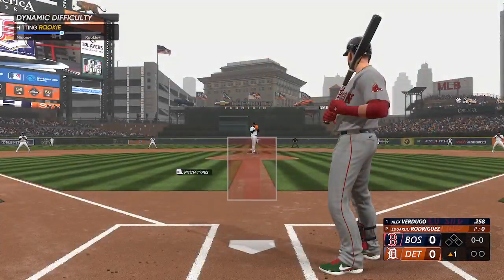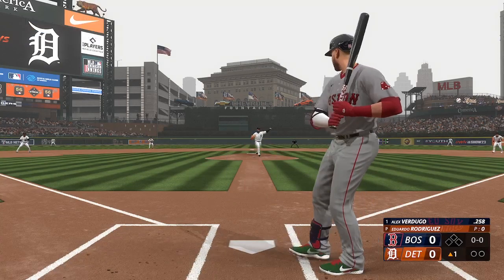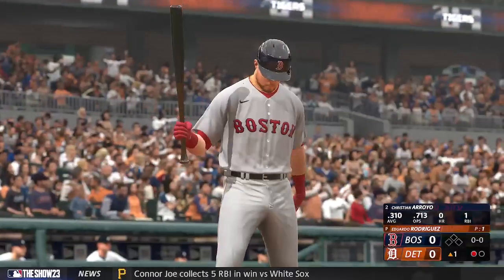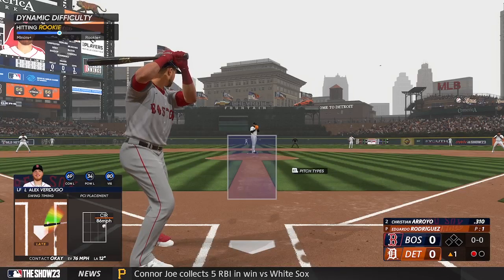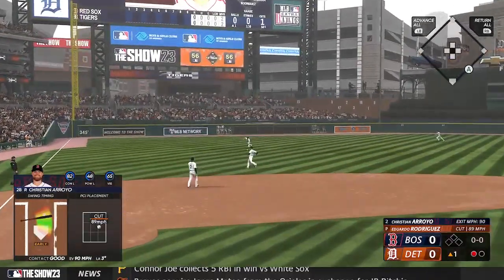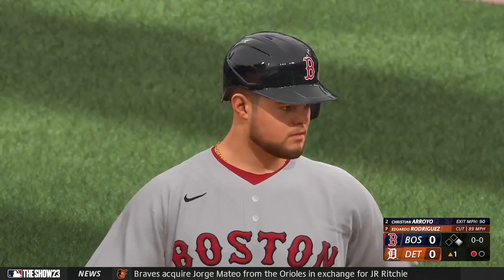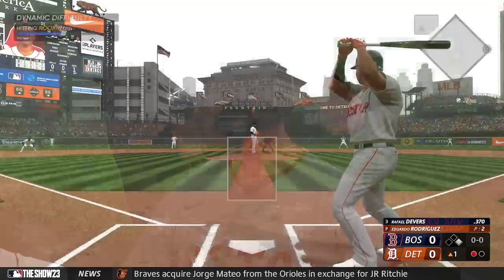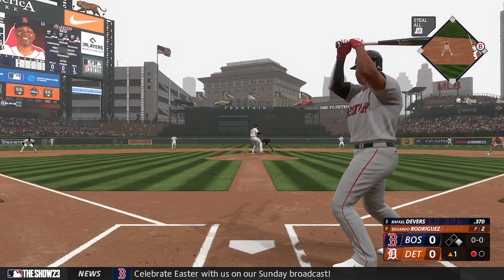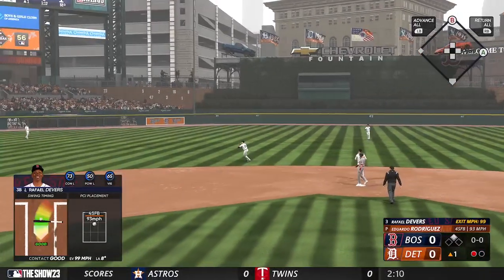All right, ready to get underway. Christian Arroyo — good defender on the ground — gets one through for a base hit, putting a man aboard with one out. Here is Devers swinging a line drive base hit out to center field.